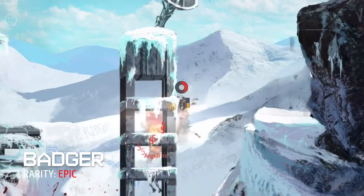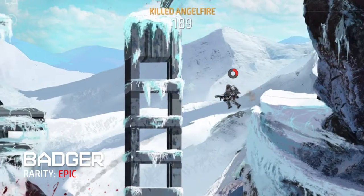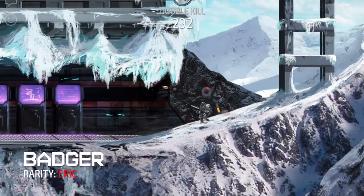The Badger is one of the second epic and last starting weapons in the game. This weapon simply launches grenades in the form of a launcher, exploding and dishing out slash damage from the point of impact.